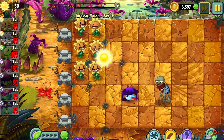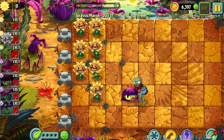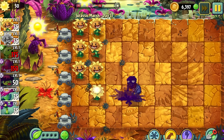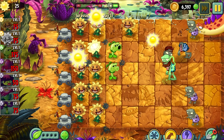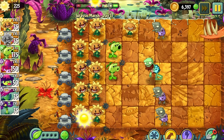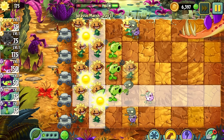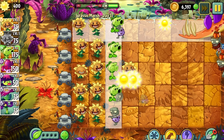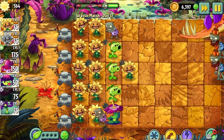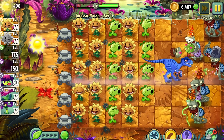Primal Sunflower retains the original Sunflower's 1-to-1 sun ratio — that is, it costs 75 sun and produces 75 sun, where Sunflower produces and costs 50. This increase allows you to both ramp up your sun production quicker than regular Sunflower and produce a larger amount as the level progresses.